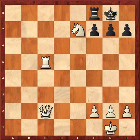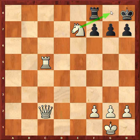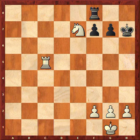First, we go Ne7 check. The king has only one square. After this check, we notice that the knight is blocking this square as well as this one. And indeed we follow up with Qxh7 check, which has to be captured, and Rh5 is checkmate.